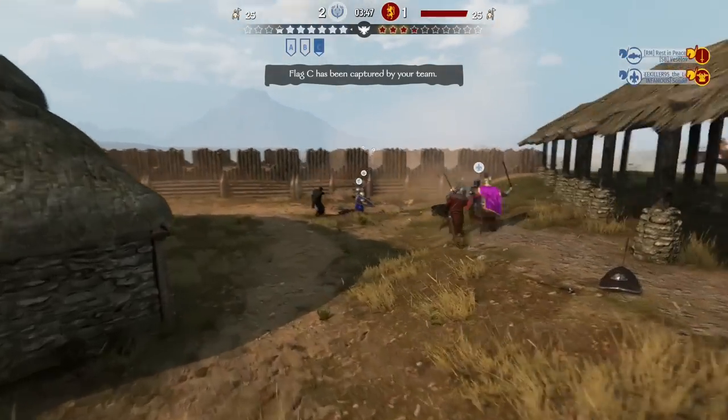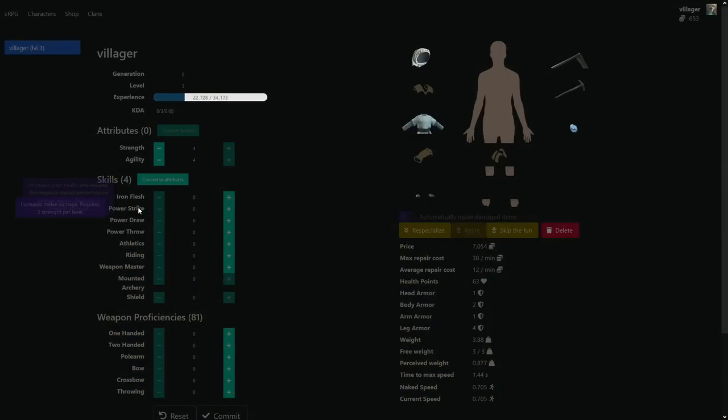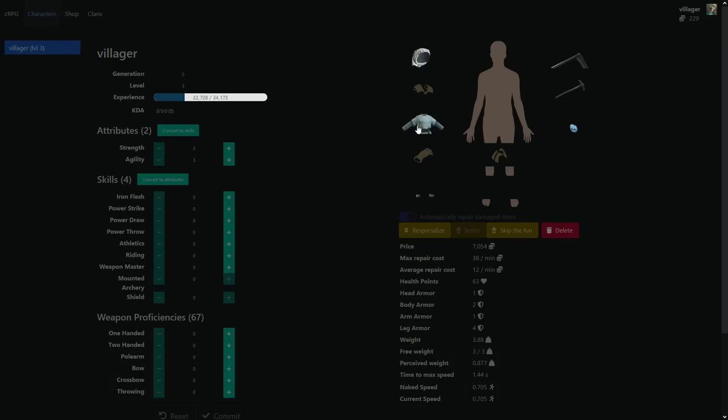CRPG is a multiplayer mod that adds persistency to Bannerlord's multiplayer game modes. The first iteration will feature battles that give gold and experience, and players have the ability to manage their character's stats and equipment — so you can buy weapons and armor and build up your character. Furthermore, there is also the intention to add a multiplayer campaign on top of that.